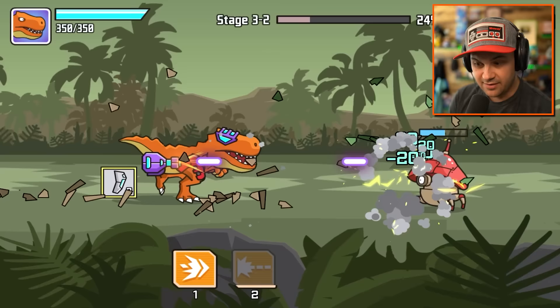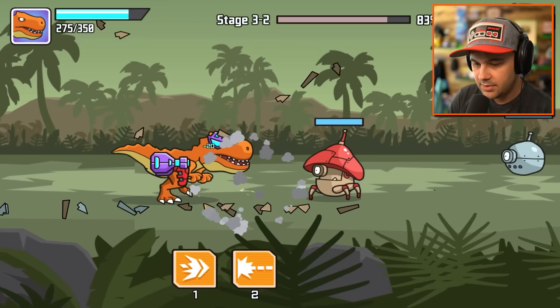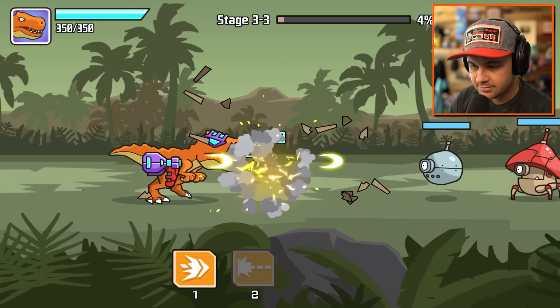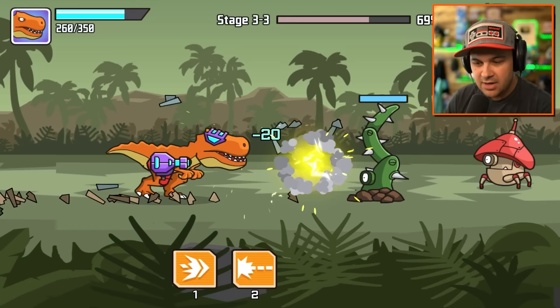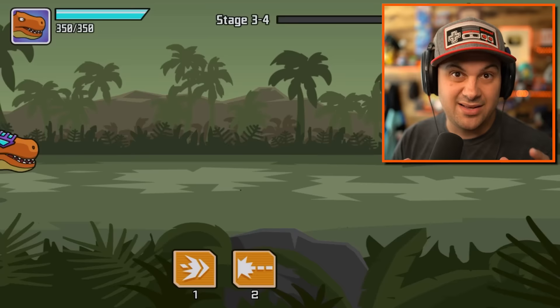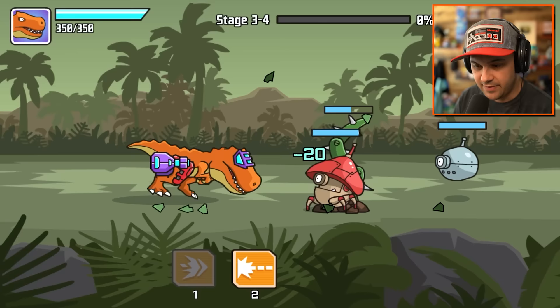It's a new level, so we're going to have to deal with some new, weird, impractical robot that looks cool but actually doesn't do anything. Look at that damage output - it's all because of the glasses, I'm telling you. There is some strategy here I'm realizing. When you do the headbutt, you can hit multiple enemies at the same time, which is incredibly valuable when you're dealing with more than one strong enemy.